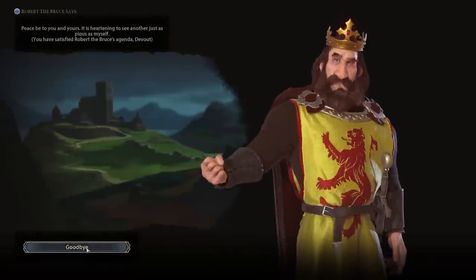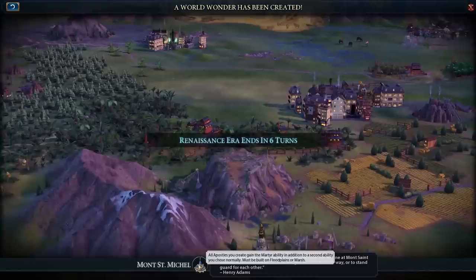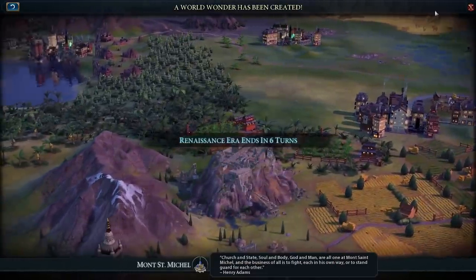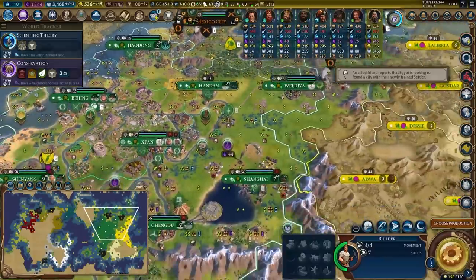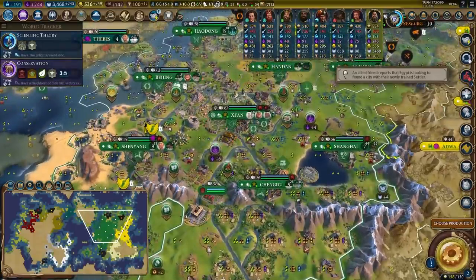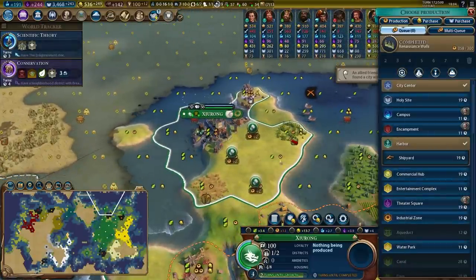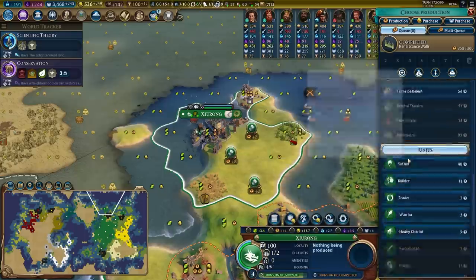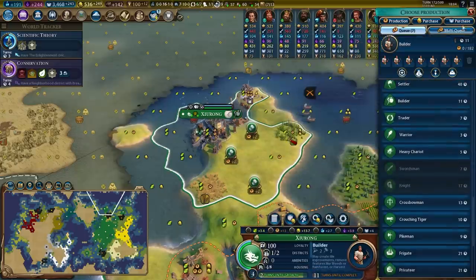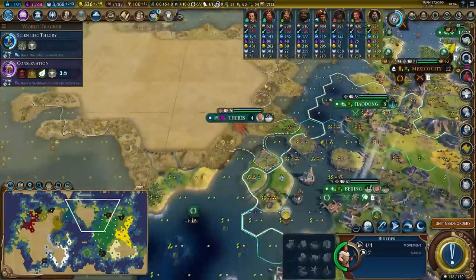I guess I just intuitively understand these numbers, but I don't intuitively know how to explain them. More people equal bigger number, equal bigger improvement. Mont Saint-Michel — another city gets a thing, and all my guys get Martyr now, so I can generate relics if I so chose. Not that I care that much, to be honest. Renaissance walls in Girong. I would love to get a shipyard — there's nothing else to build in here except builders. The city exists only to generate tourism from flight.